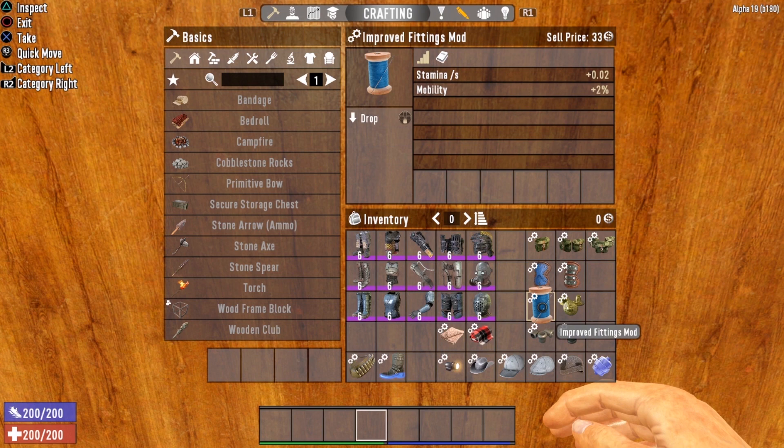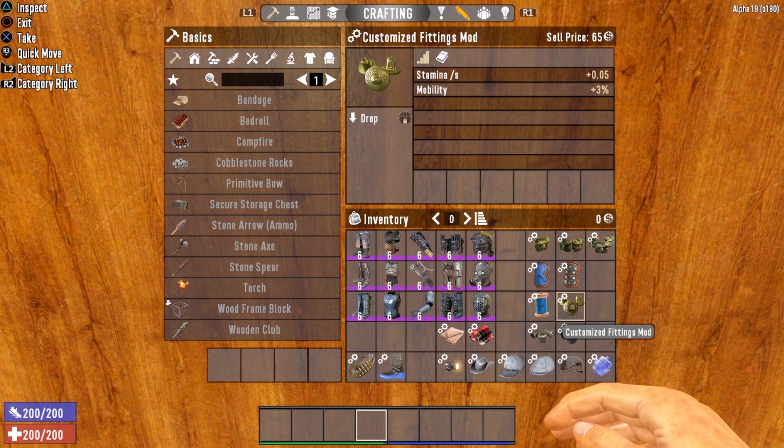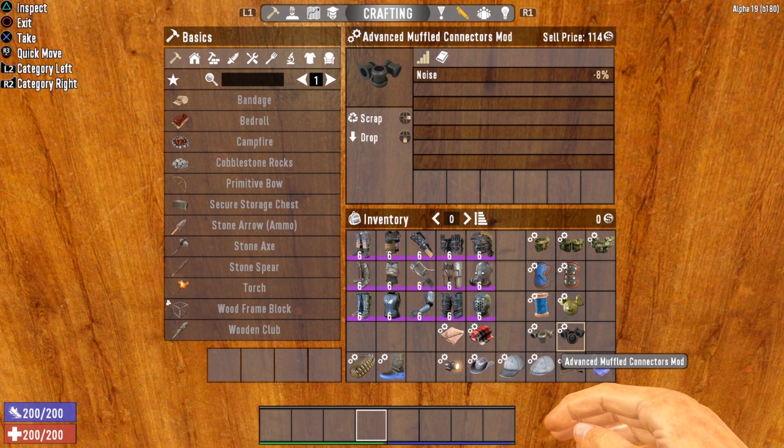The next set of mods improve your stamina and mobility cost. We have the basic improved fitting that gives you plus 0.02 to stamina and plus two percent to mobility. And we have the customized fitting mod that increases the stamina bonus to 0.05 and mobility to three percent. There are also mods that decrease your noise level — the muffled connectors mod decreases it by four percent, and the advanced muffled connectors decreases it by eight percent.